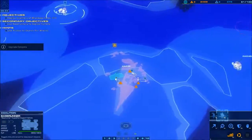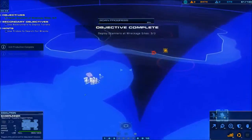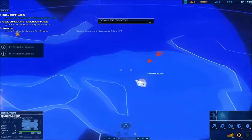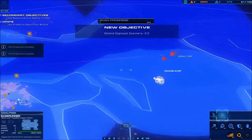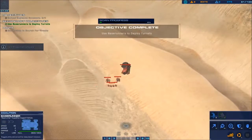At this point you're trying to keep an eye out for where the production cruiser spawned. It looks like it spawned over here — this is the ideal position, right in this area.